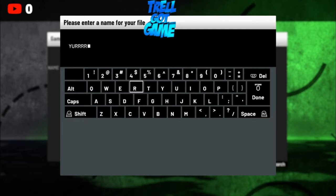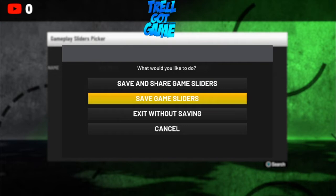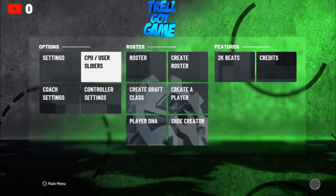What you want to do is save settings. Go to new game sliders and name it anything you feel me — it does not matter, just name it anything. Go to save game sliders right there, then back out.